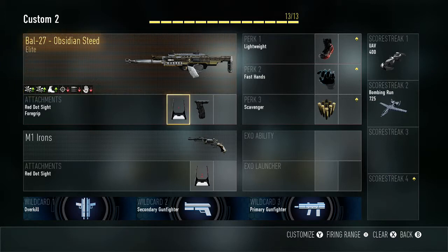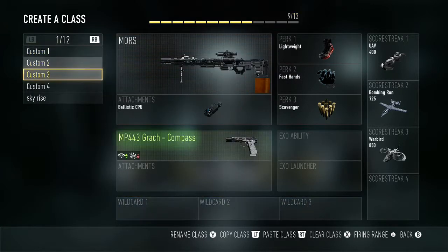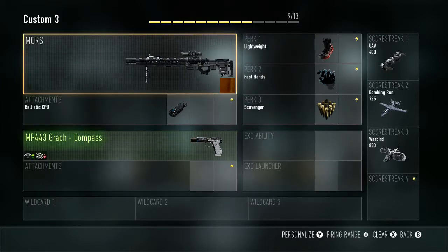For a secondary class I just have the BAL-27 MCD with the Obsidian Steed, the red dot sight, and a foregrip, with the pistol. So it's like the first one but just with the Obsidian Steed.